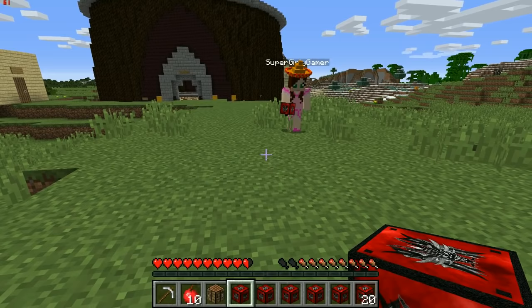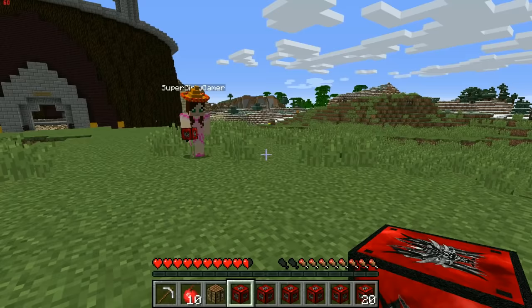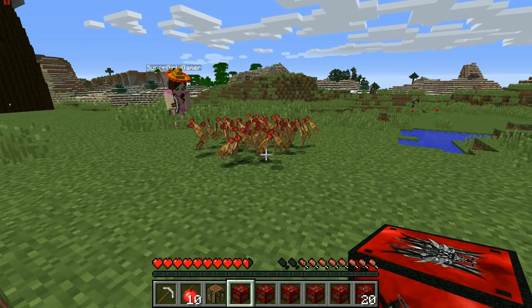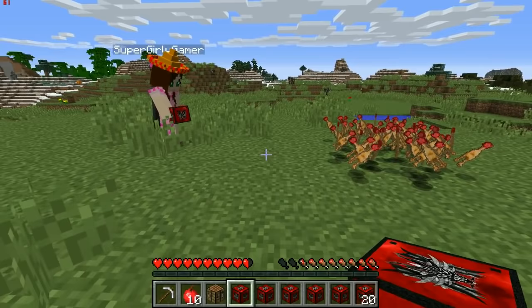Jen opens an unlucky block and gets trolled — rubber chickens spawn in and actually crash her game. After she re-logs, she grabs a few rubber chickens and jokes about slapping Pat with one. Pat notes now she can have as many rubber chickens as she wants.